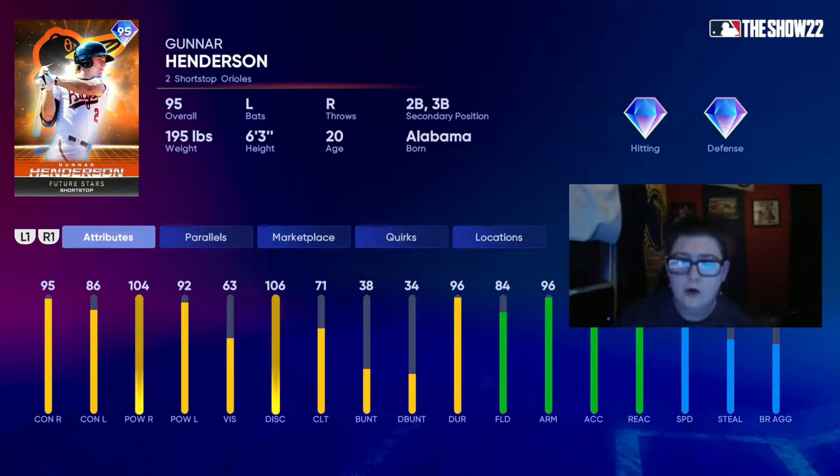What's good, YouTube? Today we are going to debut this 95 Future Stars Gunnar Henderson. This AL East pack was stacked — Martinez, the Yankee guy whose name I just blanked on when I opened the pack — but they all look really good. I decided to go with Gunnar Henderson because I needed a left-handed middle infielder.